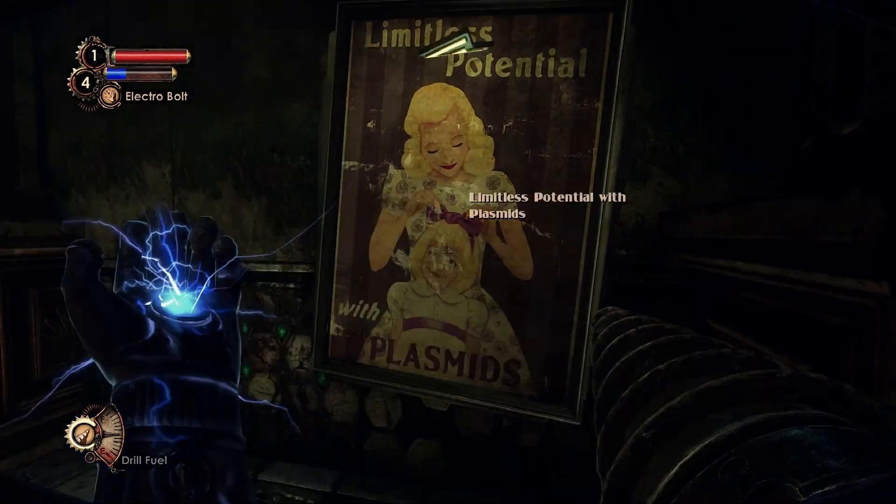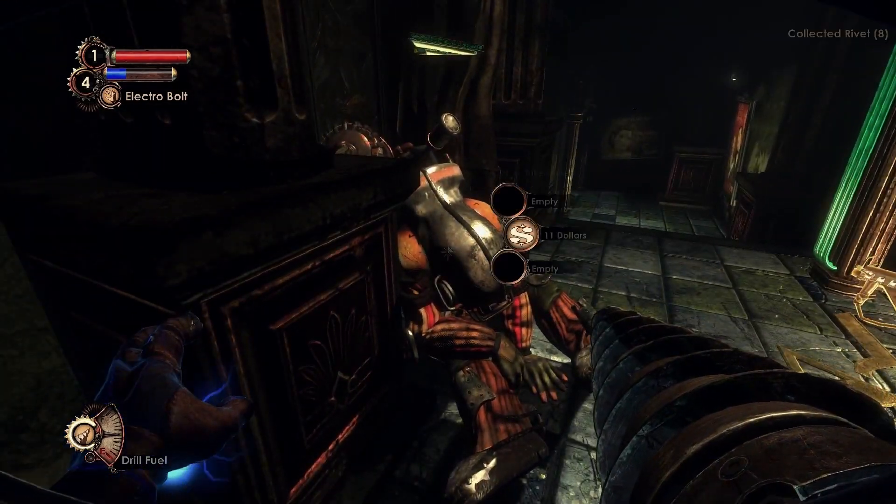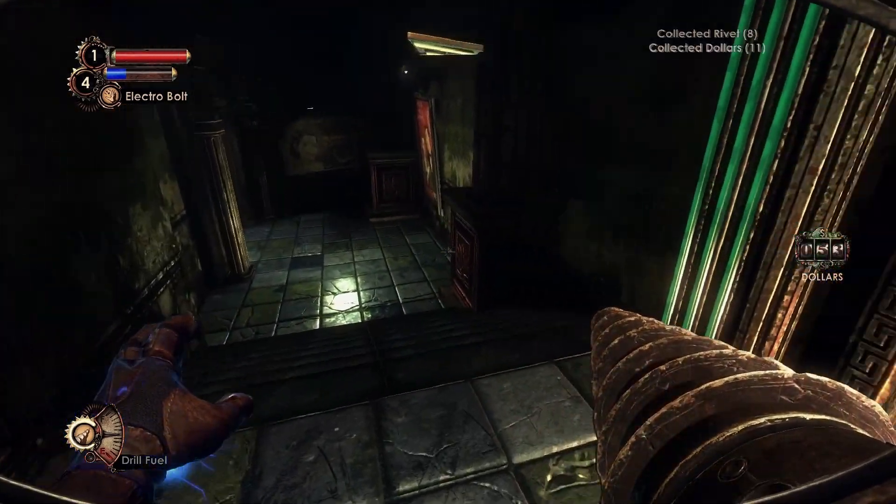The Rivet Gun is stuck below a door leading to the Rapture Metro Station. It's just after the pool where we picked up the previous diary.